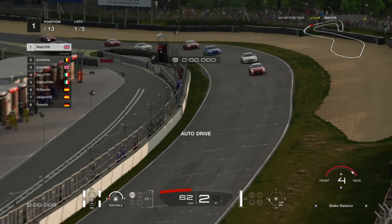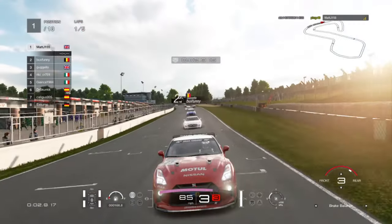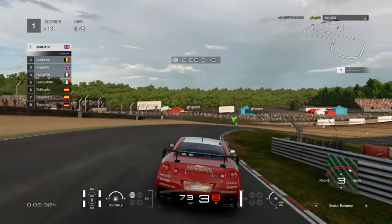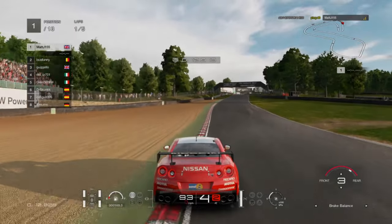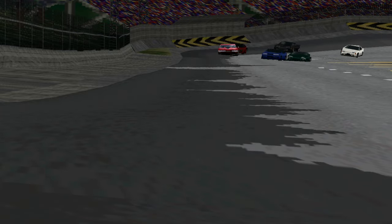You know the score. A maximum of 22 cars in a race these days on Gran Turismo — it just depends how many online racers want to take part. But it wasn't always quite like this. Go back in time by two decades to 1997 and you find out that only six cars made up the grid on the first ever Gran Turismo game.